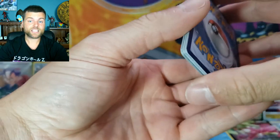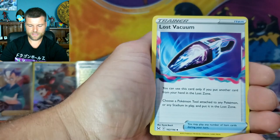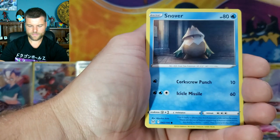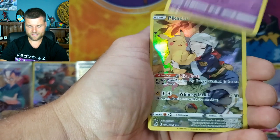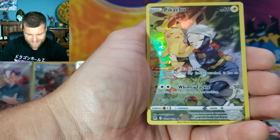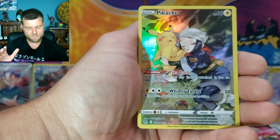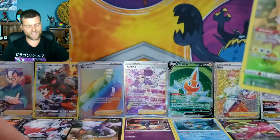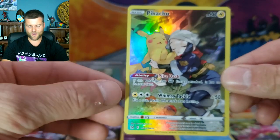This is our last pack for tonight — we want some last pack magic! Energy, Last Vacuum, Silicoon, Lady, Zorua, Snover, Machop, Pikachu, Jynx. And there we go — we got the Trainer Gallery Pikachu! That is awesome, that is one of the top cards — it's up there! So we got Pikachu Trainer Gallery with some last pack magic, and Dark Roy V Holo. Sleepy Pikachu, TG05 — that is amazing!